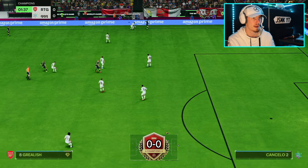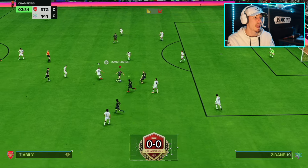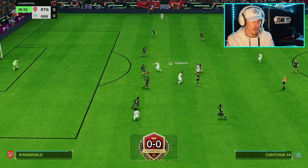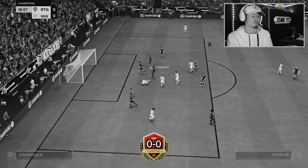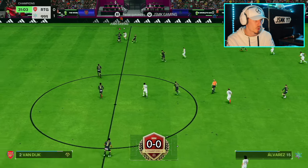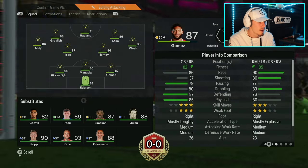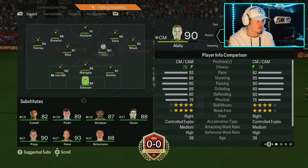I'm actually lagging - this is unacceptable. Bukayo Saka is quite definitely the weakest part of this team being only 86-rated with no real pace. Abilío is playing left wing currently - this is all wrong. Gomez for Weia, Tierney for Abilío - there we go, that's how it's supposed to be.